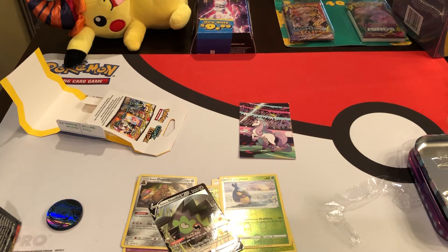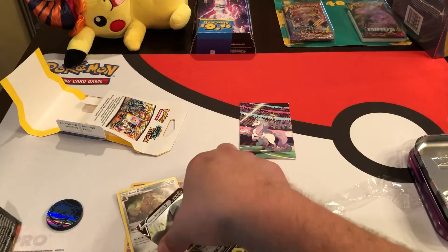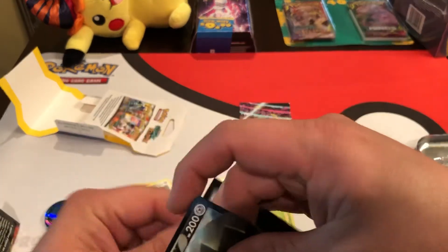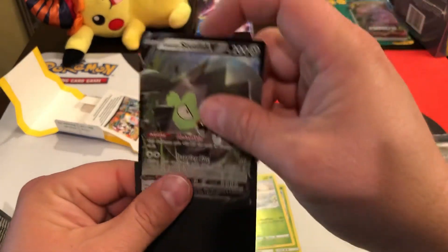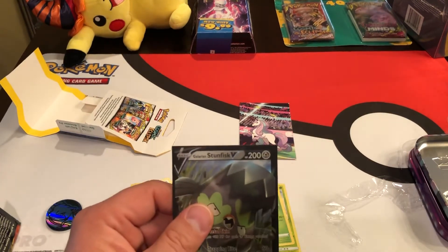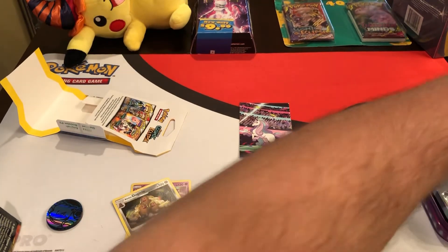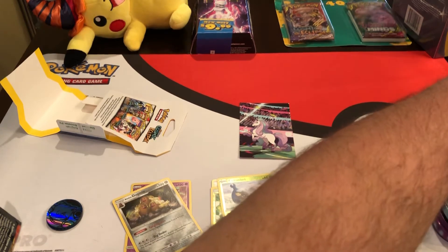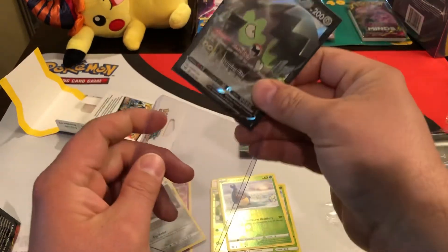We got another hit — all right, I'll take it. Maybe the hit ratio isn't that bad. Two hits — that card looks nice. Energy. Stunfisk — too bad it was not the Charizard, but still a hit nonetheless. Not too bad. Let's get some Pokemon sleeves for this guy.